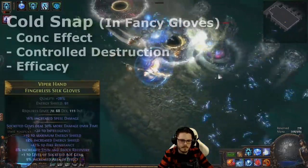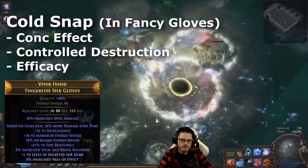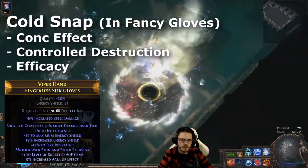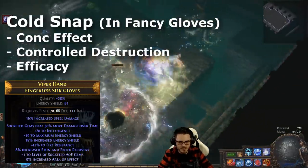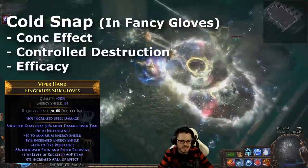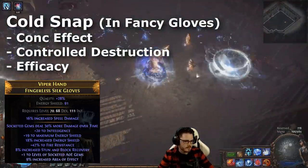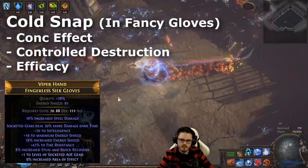Long term, I found it better to craft a pair of gloves with 'socketed gems deal 30% more damage over time' and '+1 to socketed AoE gems,' and then socket Vile Cold Snap in these with Concentrated Effect, Controlled Destruction, and Efficacy. I still use Rime Gaze to this day because it's hard to actually beat, even though I tried to craft a bunch of ES Helmets. The cold damage on it and a decent amount of energy shield just make it a pretty solid choice all around.